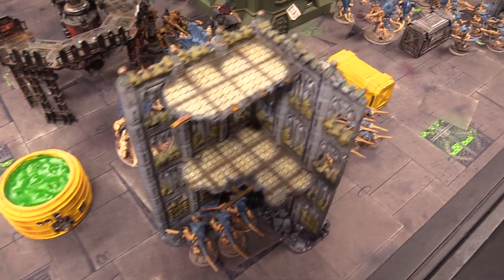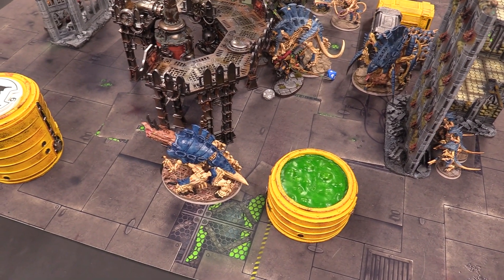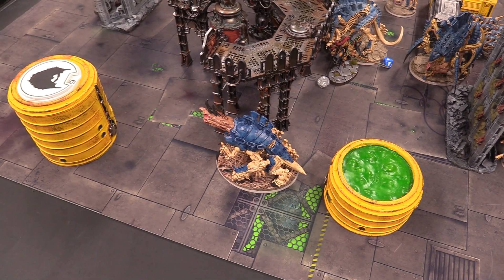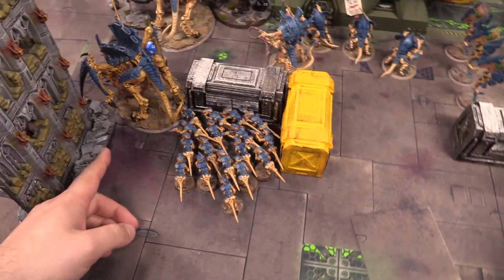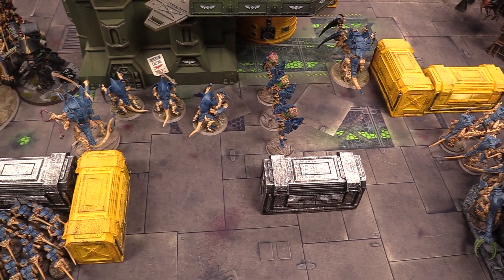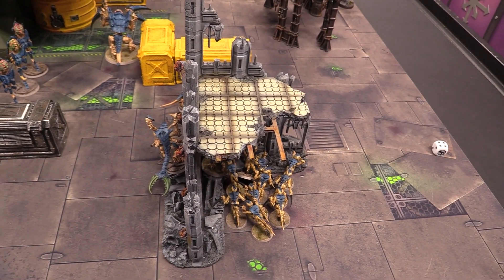Josh pops a one-CP stratagem to make the Telamon fight at top bracket stats. He then moves to shooting — Telamon shoots everything into the Tyrant Guard. Starting with the Accelerator Culverin hitting on threes as a heavy weapon: three wounding hits at AP minus three, five-up saves, two damage apiece. One Tyrant Guard is killed. Then bikes light up the Tyranid Warriors, hitting on twos. After two volleys the dice work out to eleven total wounding hits looking at four-up saves — one dies and one is on one wound.